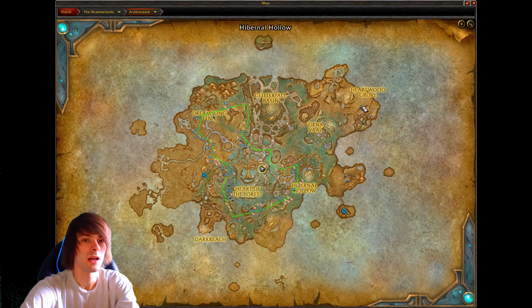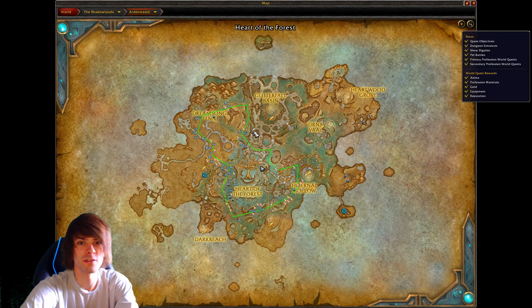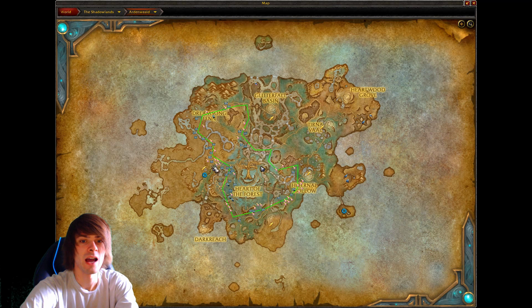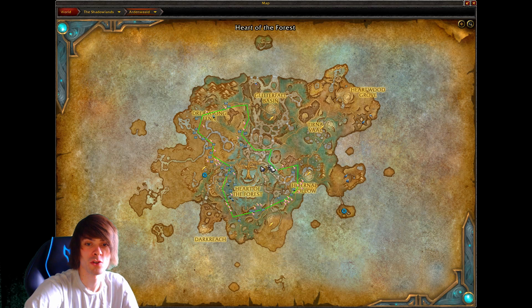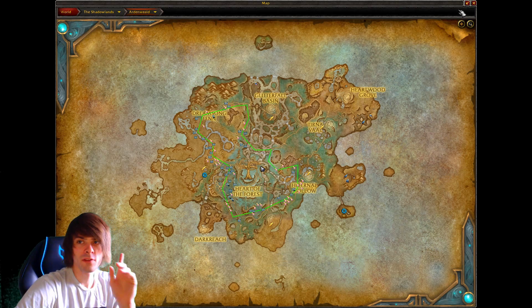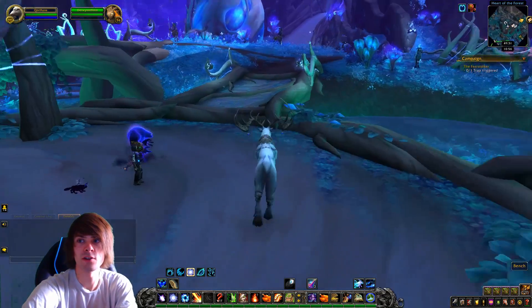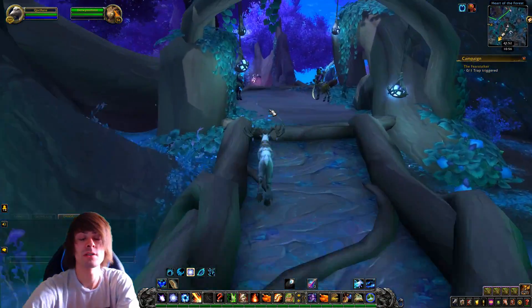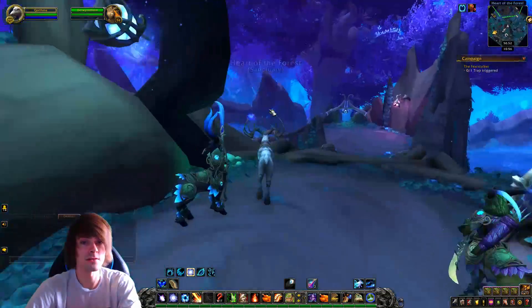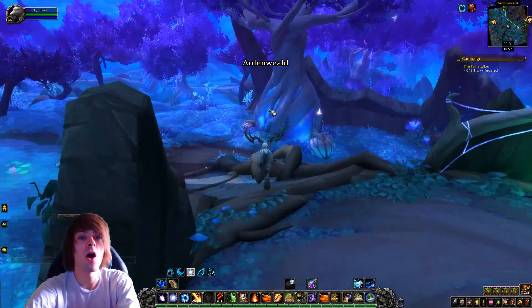So what is the route we're actually undertaking for this farm? It's just over here in this section right about here. You start off at the Heart of the Forest — easy flight point — then you just join the route and follow it around. One thing to note: there are some panthers, so you will get attacked if you're not fast.